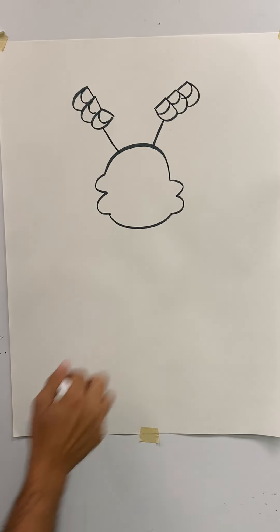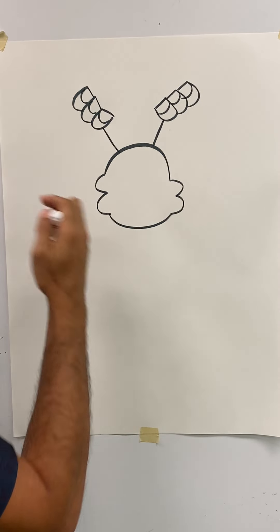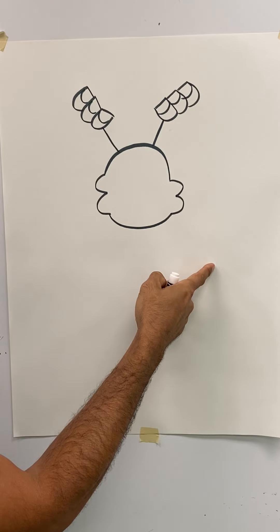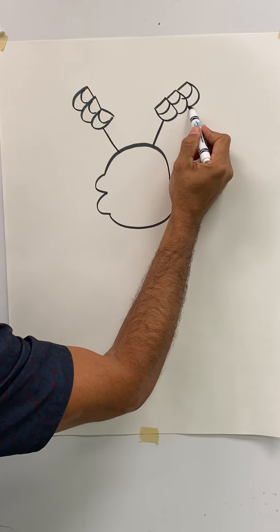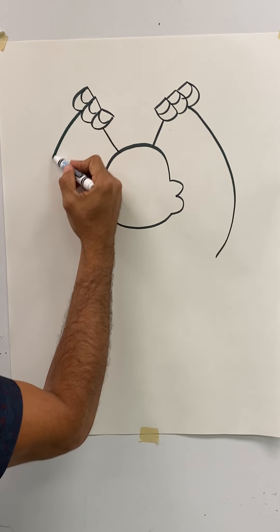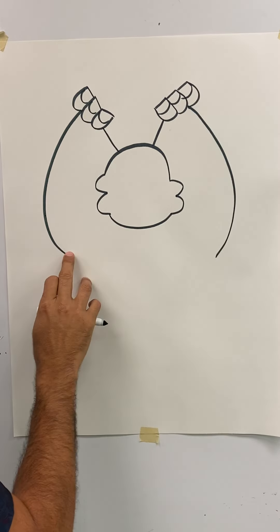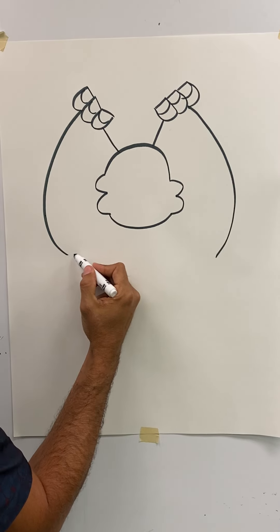To finish up the arms, put your pencil between these two fingers. Draw a happy face all the way to the middle of the page on each side. At the bottom, draw a little bit of that fur hanging down — just put a couple of happy faces in there.